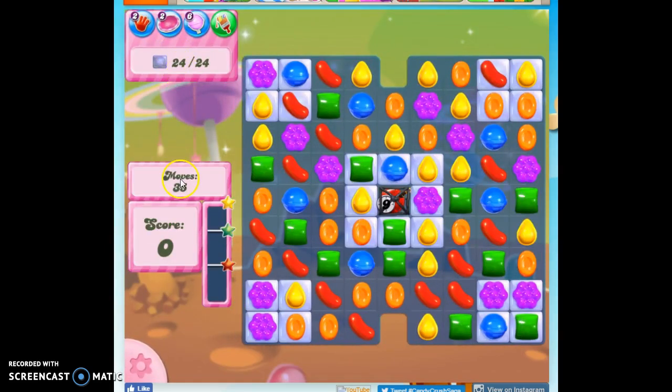We've got to clear out 24 jelly in 35 moves. Some of the jelly is in these little isolated spots and it's double thick. We've got some in the center, and then we've got this ticking time bomb wrapped in a licorice lock, which is obviously going to be the most difficult thing because we don't want to be dead.